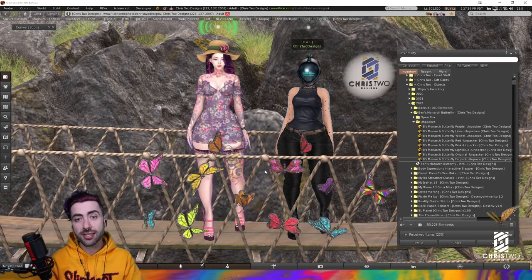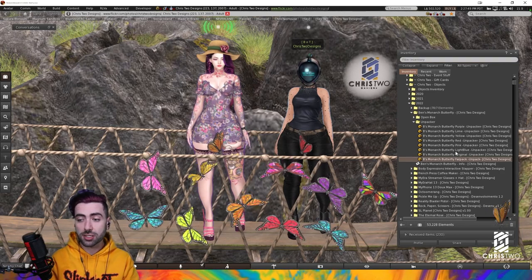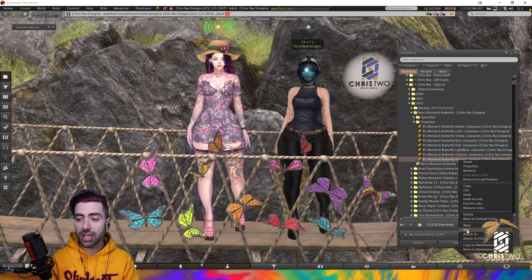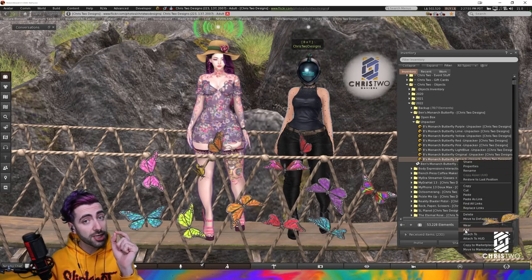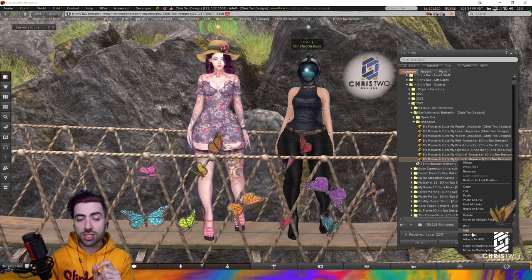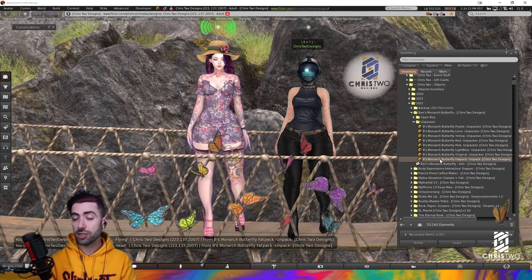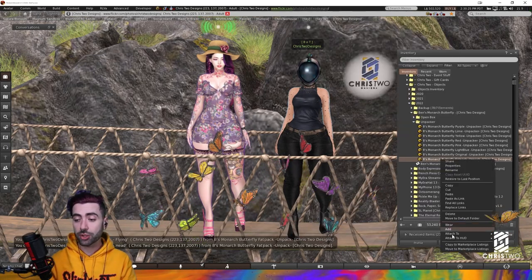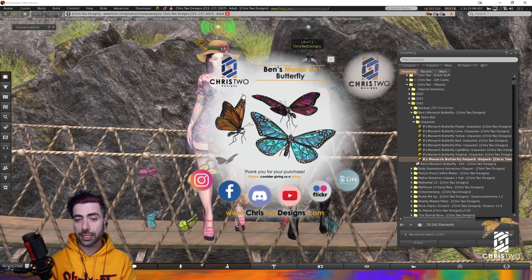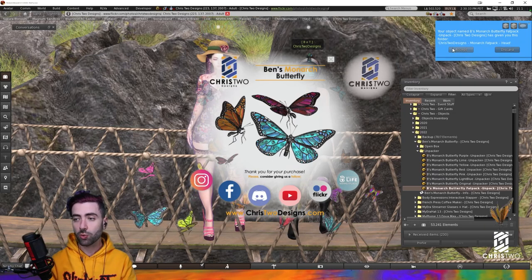So you went to the event, you bought the product, and then you're going to receive an item just like these ones, with your Unpacker. Let's go here for the Fat Pack Unpacker. Pay attention because this one is very important — you gotta attach this one and it will send three different folders. I'm going to use the Fat Pack one just for show. You attach it and you will see the blue notification.